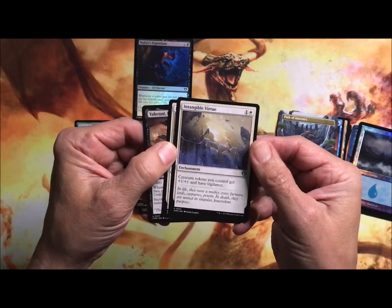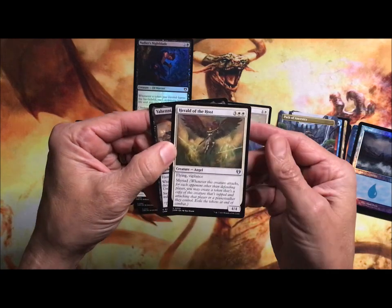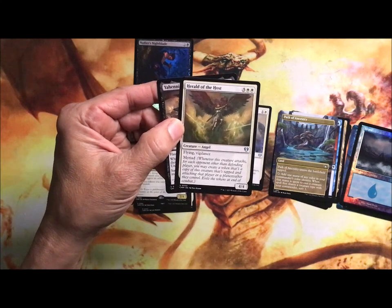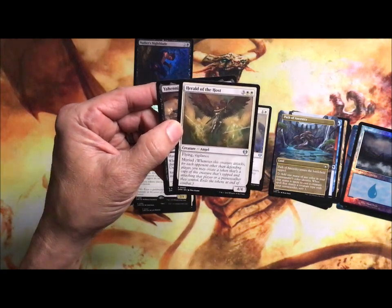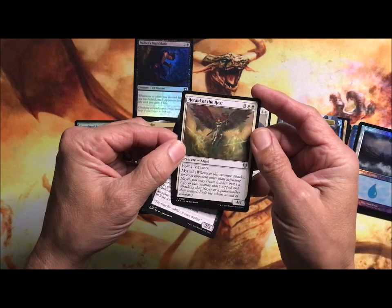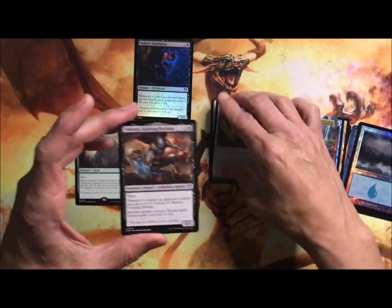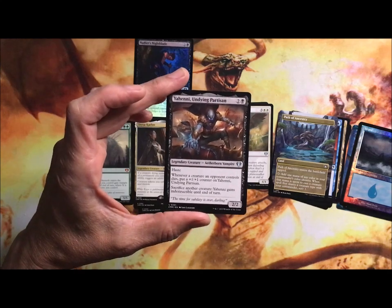Intangible Virtue: enchantment — creature tokens you control get +1/+1. Herald of the Host: flying angel — whenever this creature attacks, for each opponent other than the defending player, you can create a token that's a copy of this that's attacking. Huh, it doesn't really help that much unless there's a bunch of players.